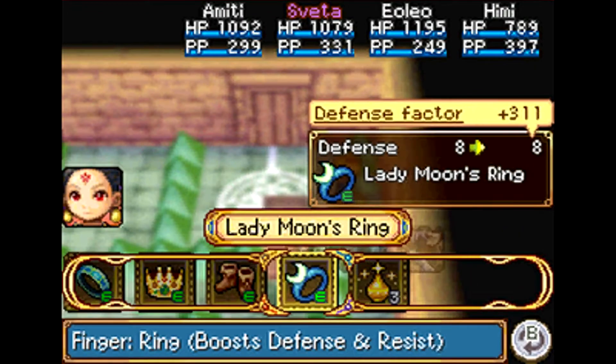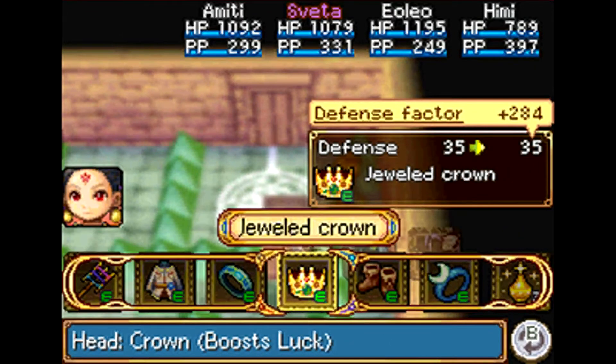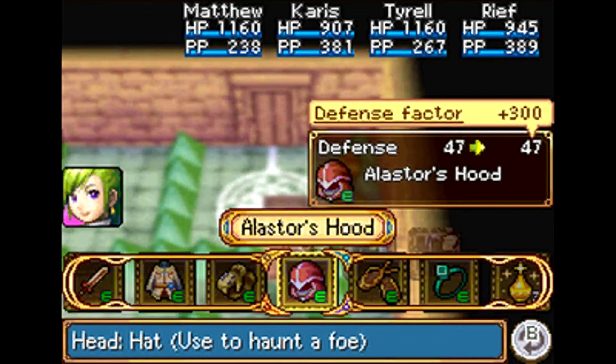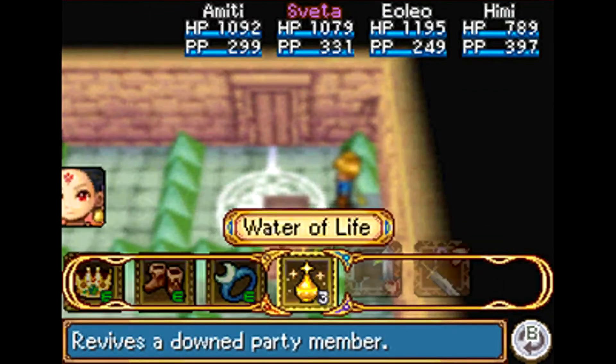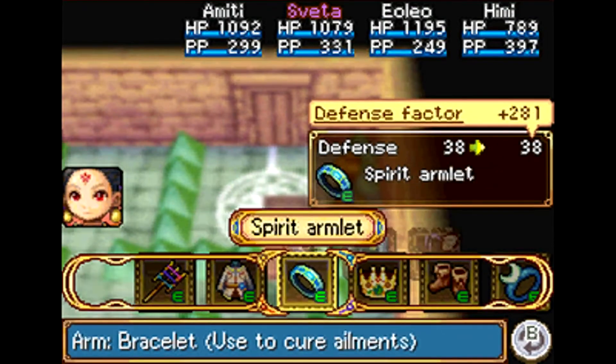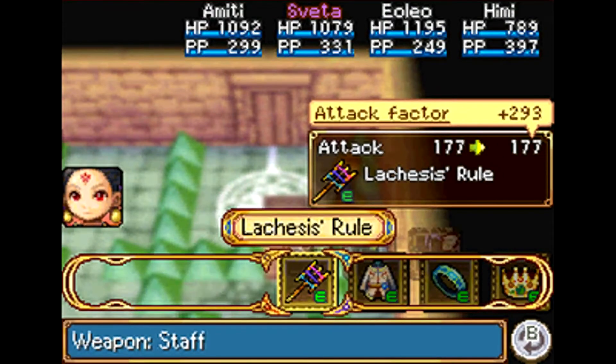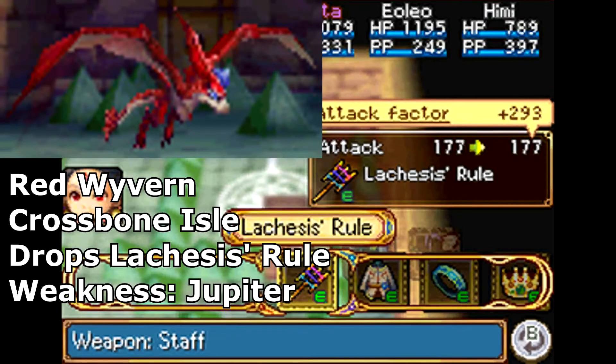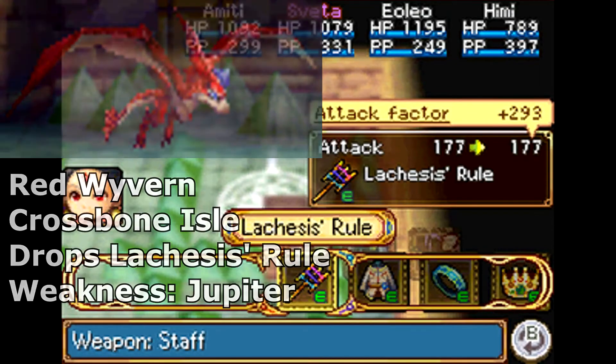Finally, Himi. Himi got the Jewel Crown from Karis, and I put the Alistair Hood from Matthew over on Karis, so I ended up giving the Jewel Crown to Himi. She also got the Lachesis Rule Staff, which is dropped by a Red Wyvern here at Crossbone Isle, and it is weak to a Jupiter Genie. That covers all the equipment I ground for.